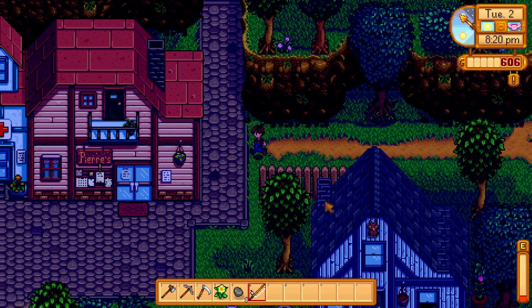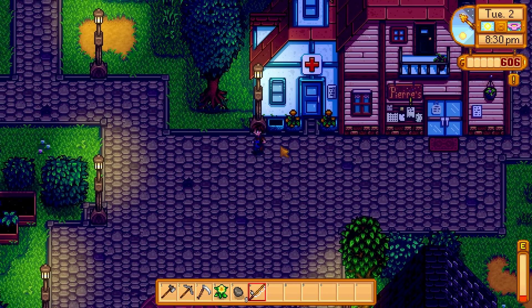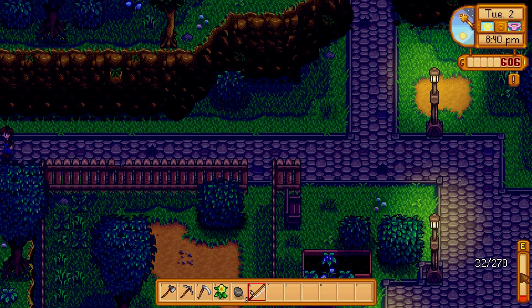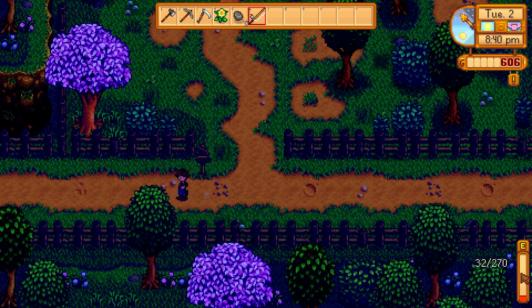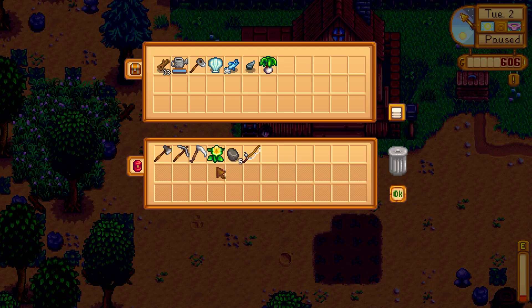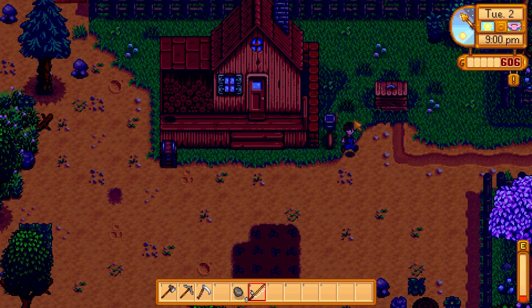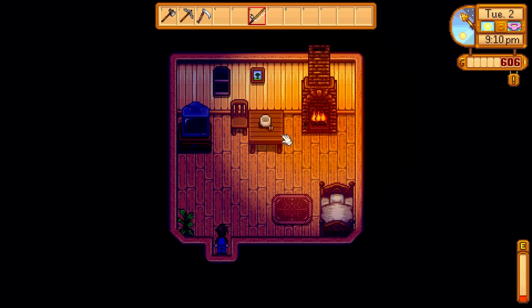It's getting dark - 8:20. My energy is really low, it's at 32 right now. I want to just start with a new day. I want to be able to water the crops and maybe do a little fishing. I actually love the fishing mechanic - I was having a hard time with it. Don't click, just hold and let go. Let's just go to bed. Let's put this daffodil back and toss the stone. Early bed so we can rise up early.